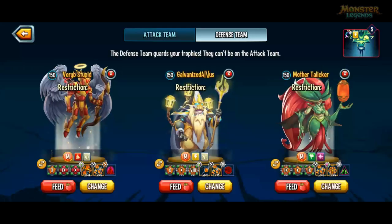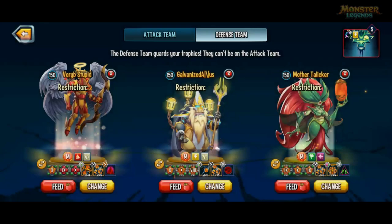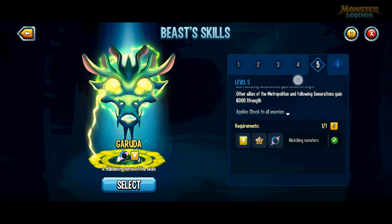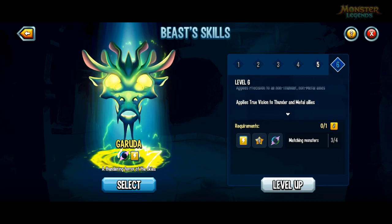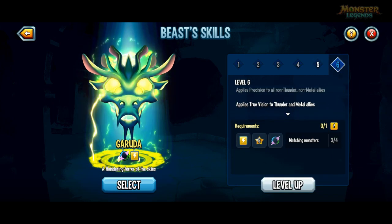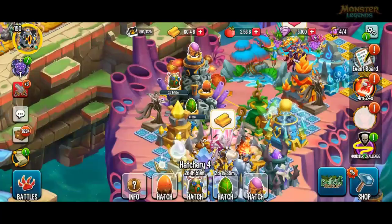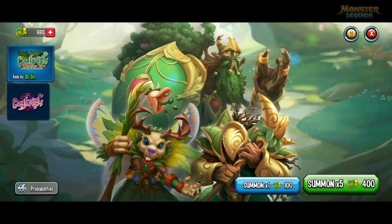I use the Thunder Beast on my defense team but just now it's only level 5. So I should probably show you the level 6 perk for it. At level 6, the strength boost doesn't go up, but it applies true vision to your thunder and metal allies - so their attacks will always hit, 100% accuracy increase. So I'm going to put Wolperdinger on the hatchery. That's what's on the hatchery just now.